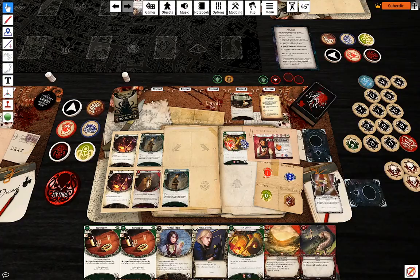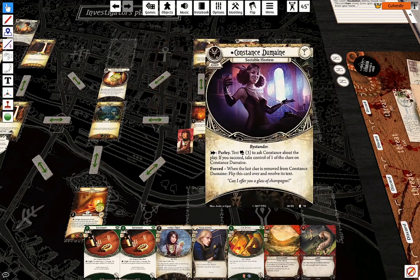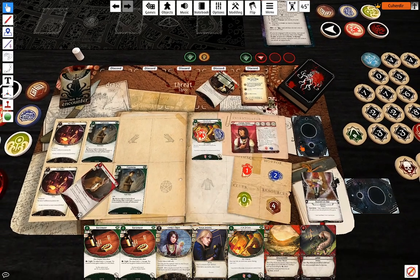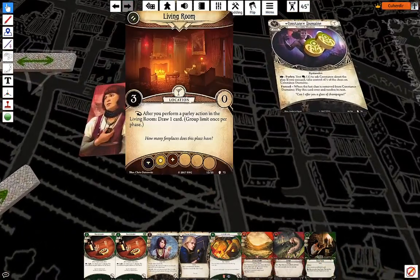My second action is going to be parlaying with Constance, which I'm going to use Drawing Thin on for two resources. Minus three — that doesn't work. Unsurprisingly, I'm going to draw a card from Rabbit's Foot and use the living room's reaction ability to draw another card.